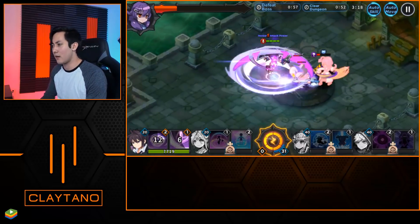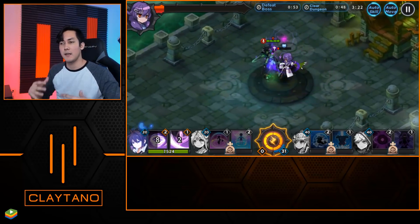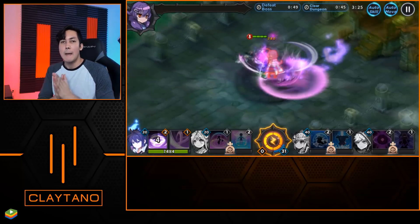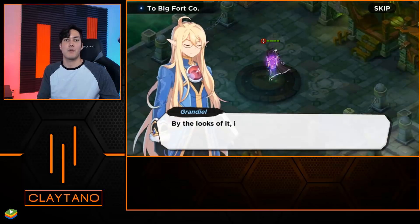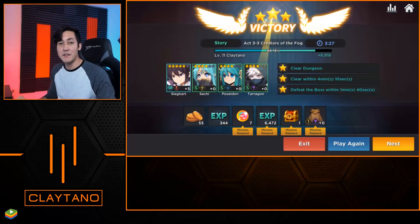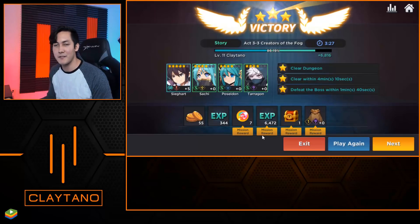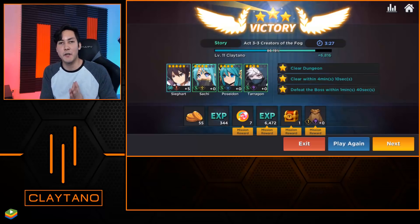I'm not going to focus on team building too much in today's video because I'll be getting more into that throughout this series. So if you like this video, make sure you download Bluestacks with Grand Chase already installed using the link in the description. Here's our victory — we were actually able to get all three stars. We gained seven gems, 6,472 additional experience, along with our chest and our cloak.